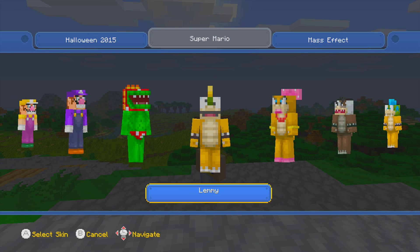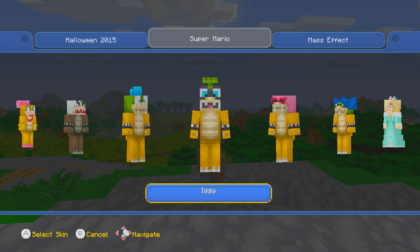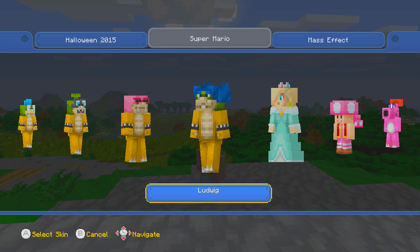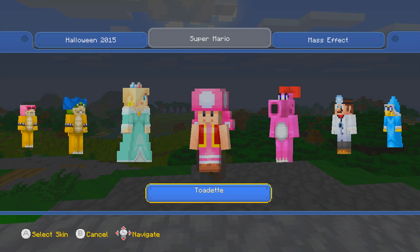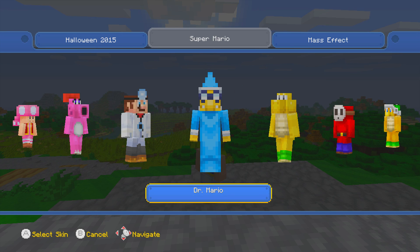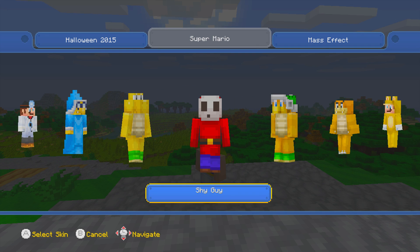This is definitely the best for Minecraft console. I really hope one day — one magical day — we'll be able to get this for Microsoft or Sony. This is probably one of the first times I'm visually seeing a skin pack that I actually wish for. We have Dr. Mario, the Koopa Troopa, and Shy Guy — gotta love Shy Guy.